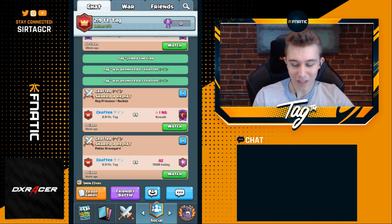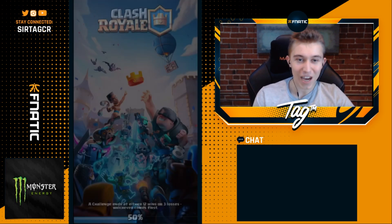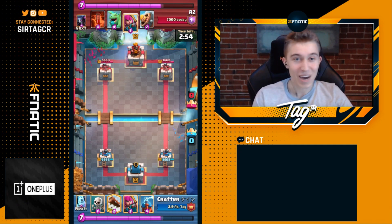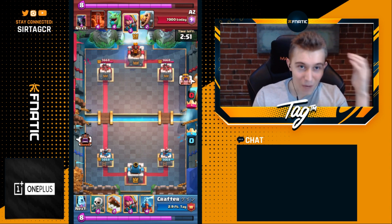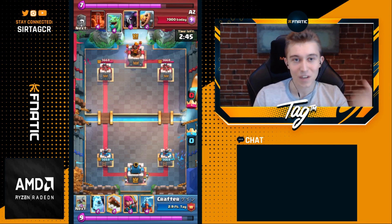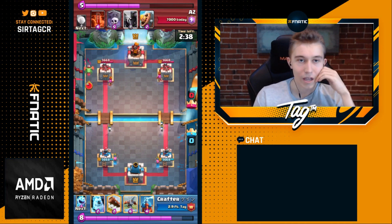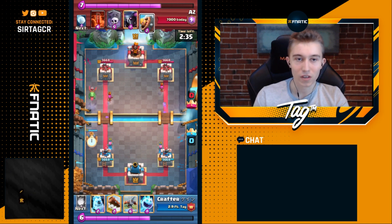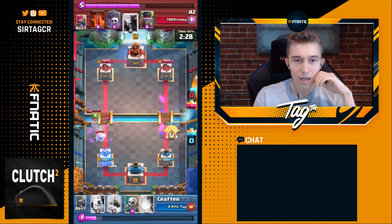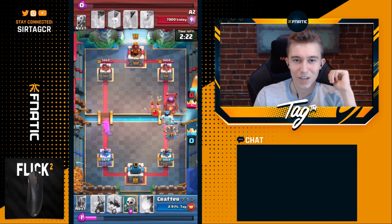For our final game, we're covering a matchup I have no idea how he won — a Barbarian Barrel Pekka Graveyard deck. This is another matchup like Giant Miner that I've struggled with so much. He's got Pekka, Barbarian Barrel, Furnace, and Baby Dragon — exceedingly obnoxious cards. Crafter goes Archer split, probably knowing this opponent from high ladder. He goes in for a defensive Tesla to snipe the Baby Dragon, assuming Graveyard might come out. The opponent drops a Furnace at the river to get Fire Spirits right on top, actually tanking it.